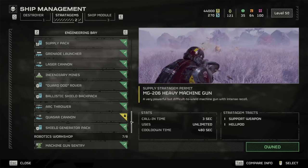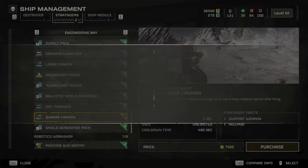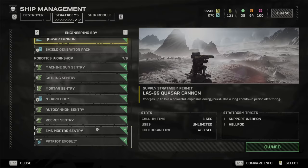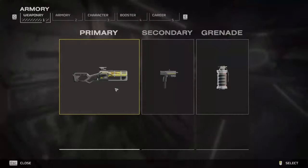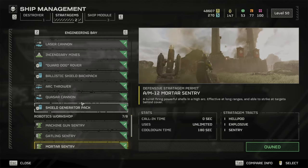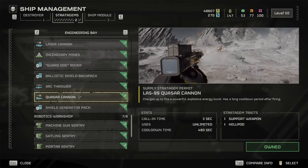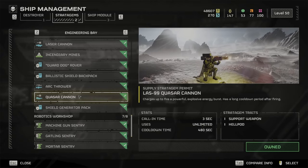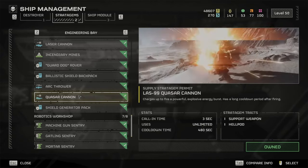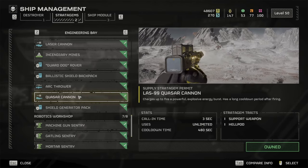If you scroll down just below that to the engineering bay, you'll see the quasar cannon for seventy-five hundred. I'm not sure what levels they're unlocked at because I was already at level 50 — let me know in the comments below if you know. The quasar cannon charges up to fire a powerful explosive energy burst and has a long cooldown period after firing. Call-in time is three seconds, uses are unlimited, and cooldown time is four hundred and eighty seconds.